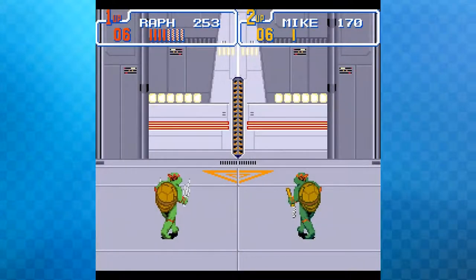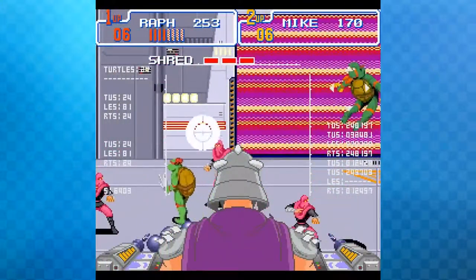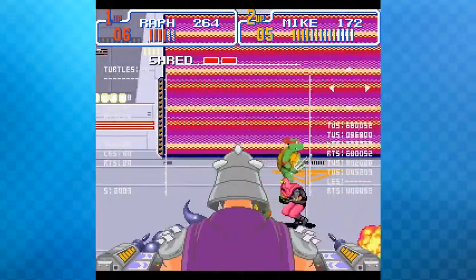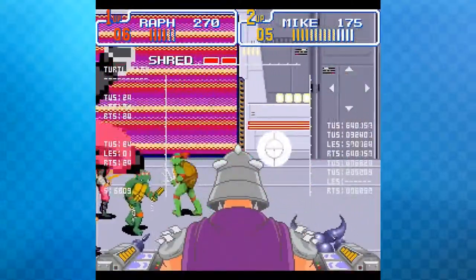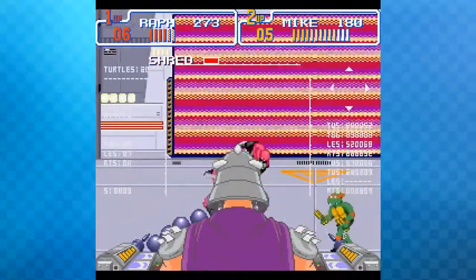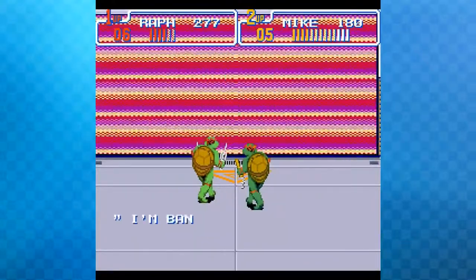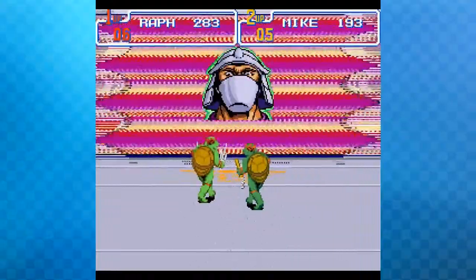The Shredder boss fight requires a unique mechanic: you have to throw Foot Clan soldiers at Shredder to damage him. The host recalls being a kid and not knowing what to do, accidentally throwing someone and being confused. The technique is to hit them, then press forward and hold Y to throw them at Shredder.